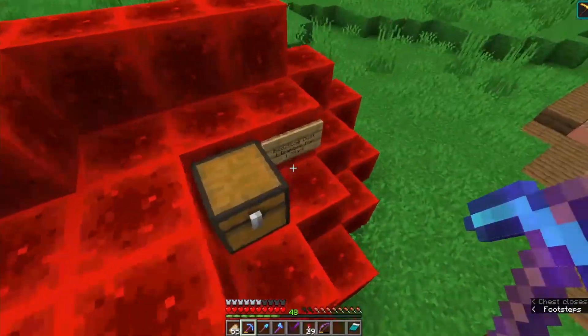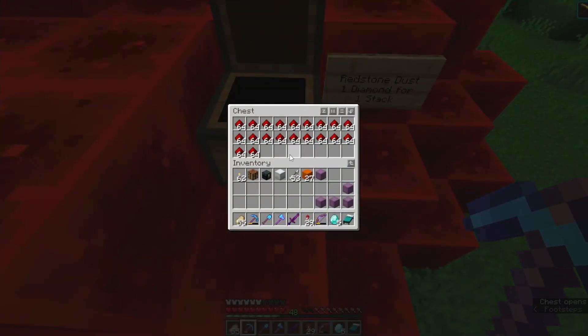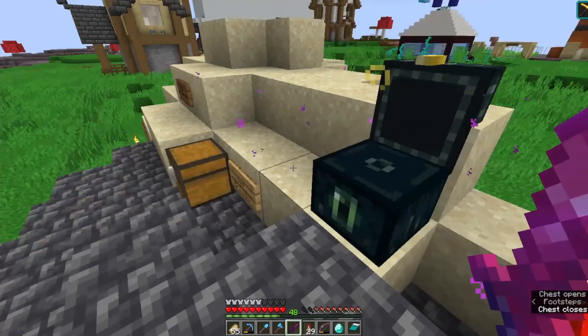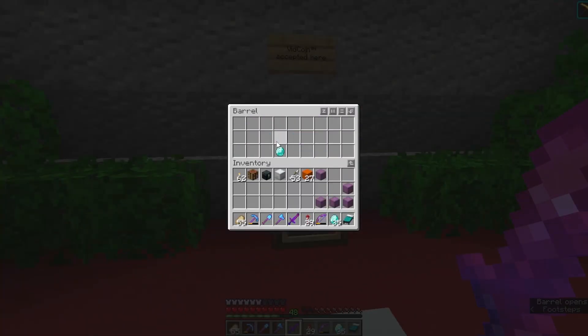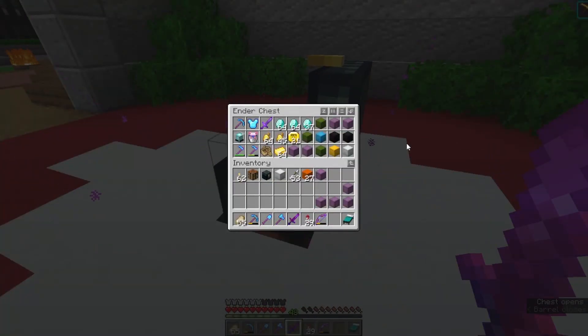Any profits on redstone? Yeah, there's some there. And two diamonds on cobble deep slate. Gunpowder is sold out, and rockets are sold out. And I'm no longer poor.